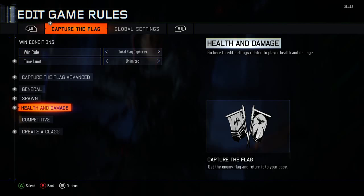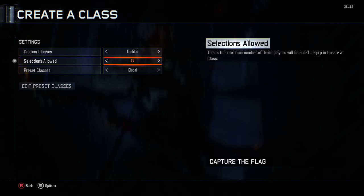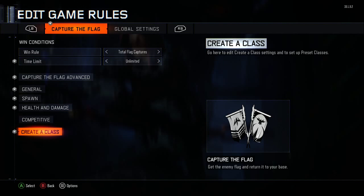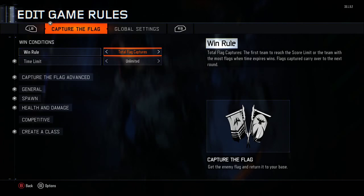So once you got this down, you want to go ahead and create a class and put your selections to 17, and then you're going to edit your preset classes and do all the classes that you want. The bots don't get all those weapons.